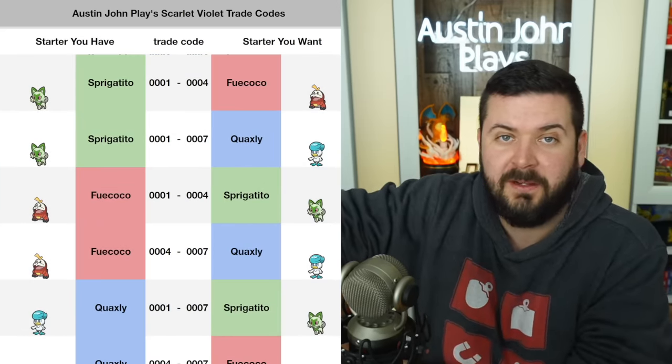There you go — all the codes are out there. If you need a version exclusive Pokemon, a foreign language Ditto, or starters, the codes are out there. Spread them like wildfire. The more people that spread it, the more it works — share it with friends, on Discord, text it, post it to Facebook groups. Thank you so much for being here, subscribe for more. Until next time, Austin John out.